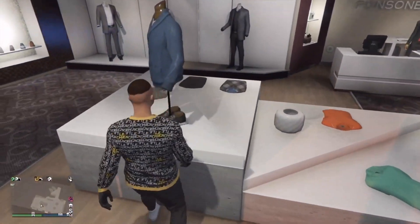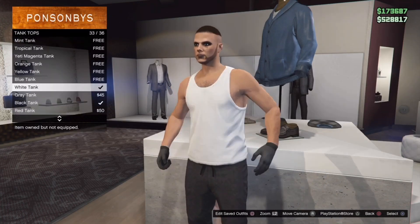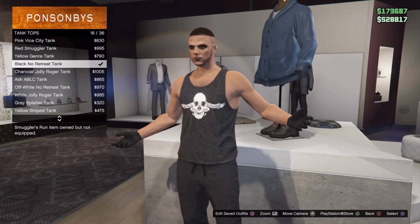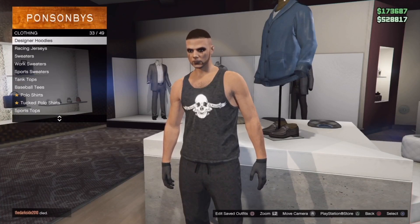The first thing you want to do is go into a shop — any shop on the map — and go onto tank tops and pick the tank top that I pick now. Get the black no retreat tank top, and then go into sweaters or sport sweaters.